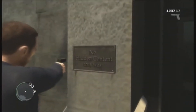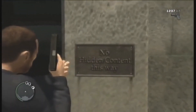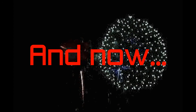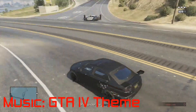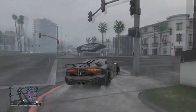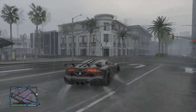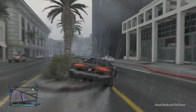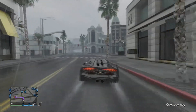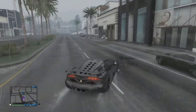Grand Theft Auto 4 also had its fair share of easter eggs, my personal favorite being the famed Heart of Liberty City. If you go to the top of the Statue of Happiness, you'll find a sign that says 'No hidden content here.' Walk into the door, clip through it, climb up the ladder, and you'll find the literal heart of Liberty City. GTA 5 has so many easter eggs — the Aliens, the No Country for Old Men easter egg, Master Chief, and even a reference to Zombrex from the Dead Rising series. Rockstar has even said there are easter eggs that will never be found. The whole GTA franchise takes number 1 purely because of how many easter eggs there are.